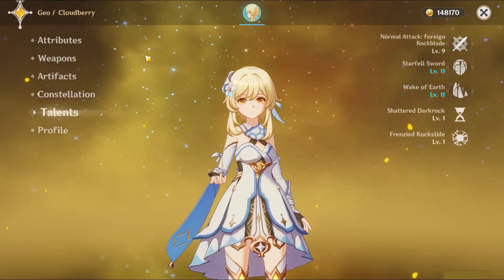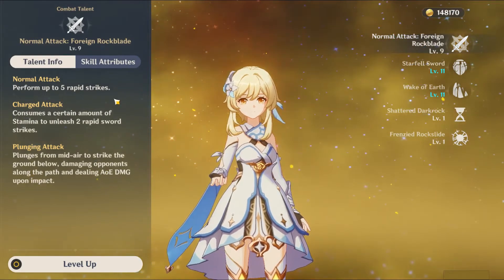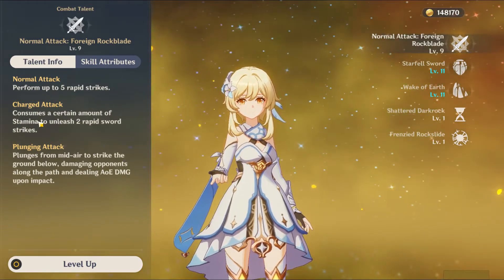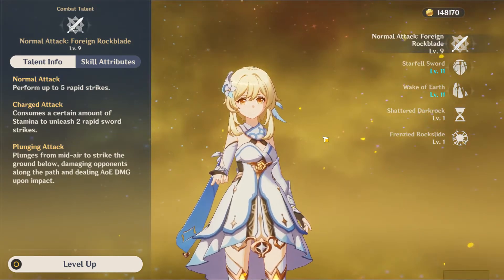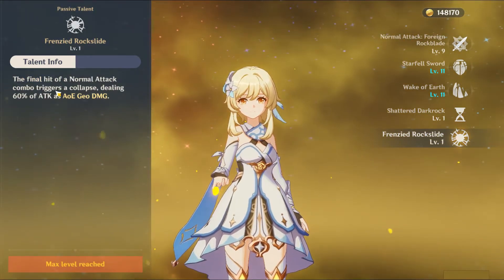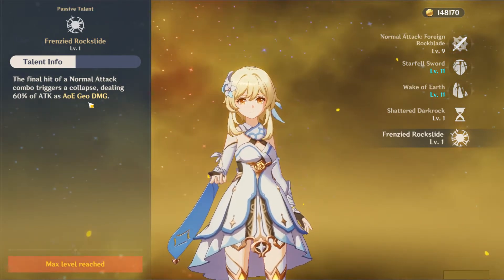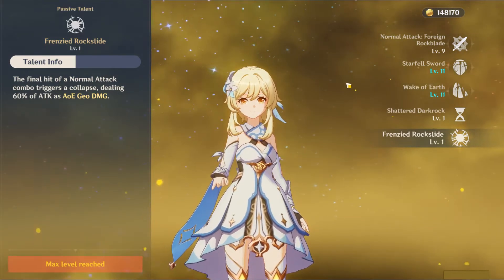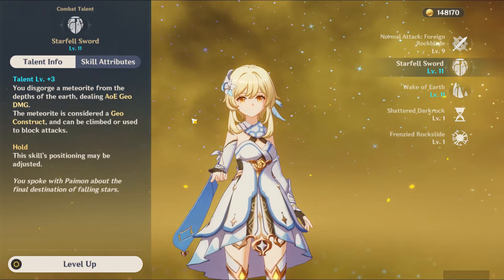Now let's talk about Geo Lumine's talents. The Normal Attack is just 5 rapid strikes, and the Charged Attack unleashes 2 rapid sword strikes. That's the same as like every other sword character. The only thing different about Geo Lumine's auto attacks from other sword characters would be the talent Frenzied Rock Slide — the final hit of a Normal Attack combo triggers a Collapse dealing 60% of attack as AoE Geo damage. Basically, this is a 6th attack that just deals Geo damage, which is kinda nice. Lumine's elemental skill, Starfall Sword — if you tap the skill, you will drop a Meteorite.